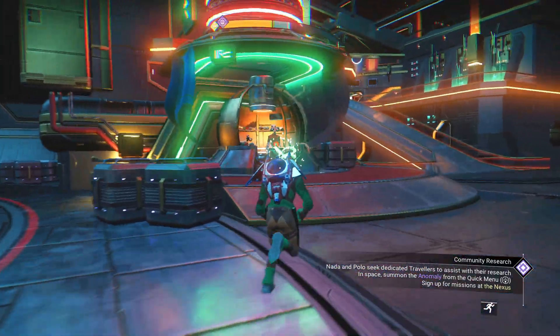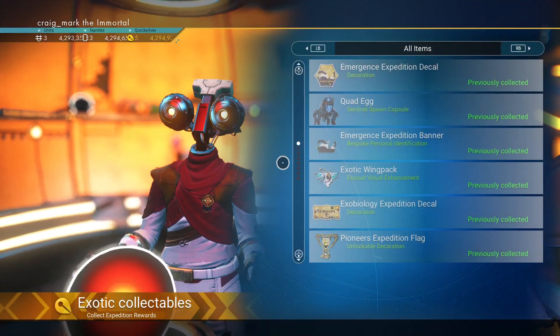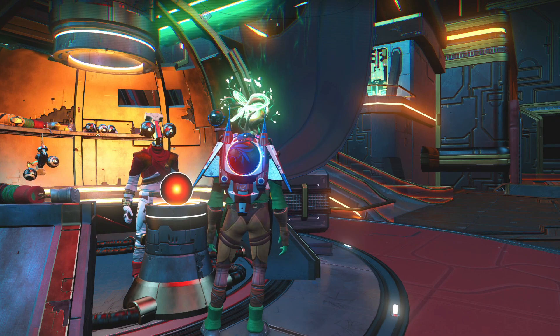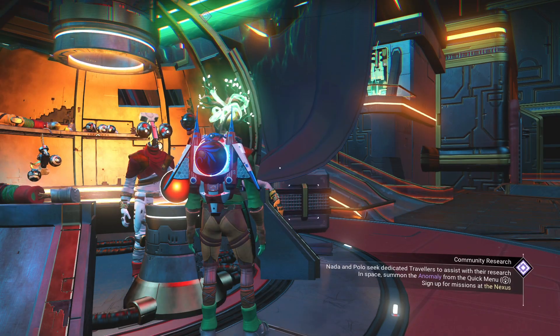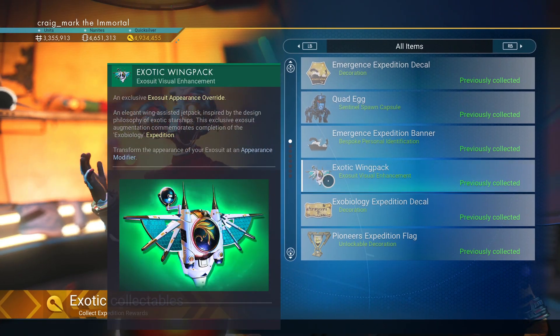Don't worry, the expedition hasn't quite started yet, but you will get a quad egg. I was going to show you this as a pet, but unfortunately it just summons invisibly — it doesn't show up even in my pet menu. If I show you my companion register, it's right here — Quincy Quad — but it's literally not spawning yet. They've obviously not added the relevant animations in; they probably won't be doing that until the expedition actually drops later in the week.